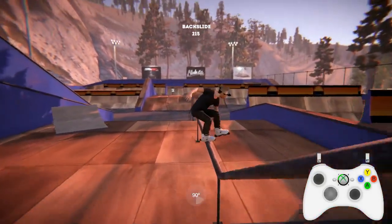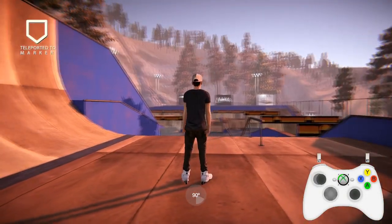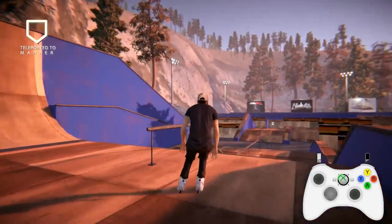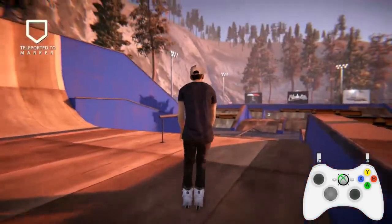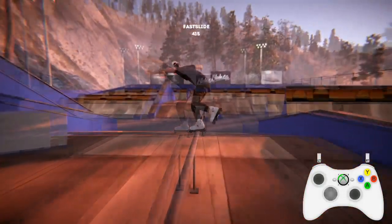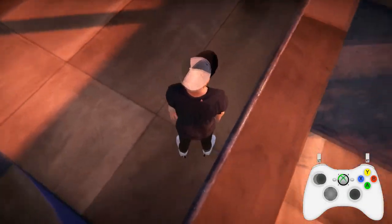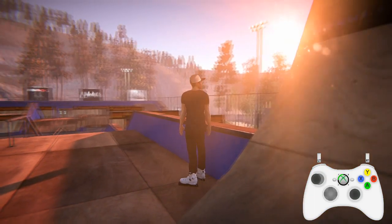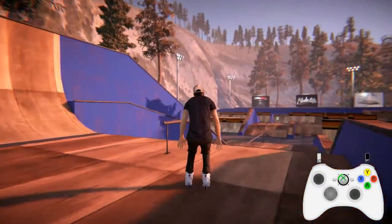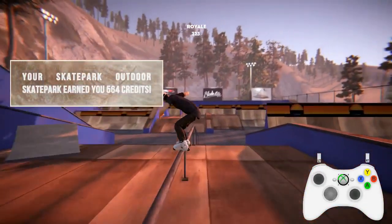To do a torque slide, push the stick that way. For farves: both sticks to the right and you'll do a farve. For a Royale: both sticks that way, you'll do a Royale. For a Kayan grind, you just think about which way is topside and which way is not.